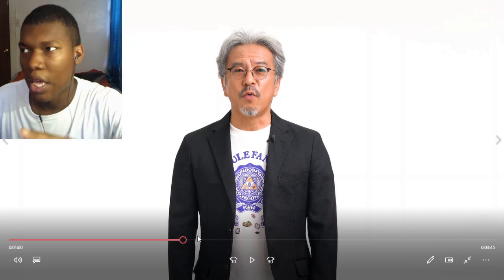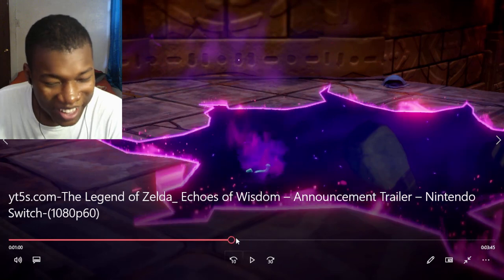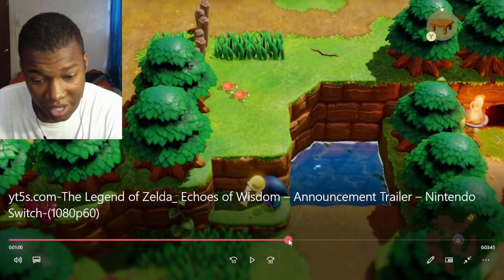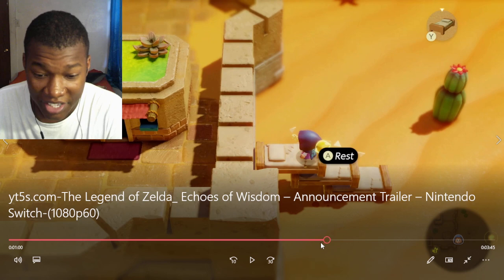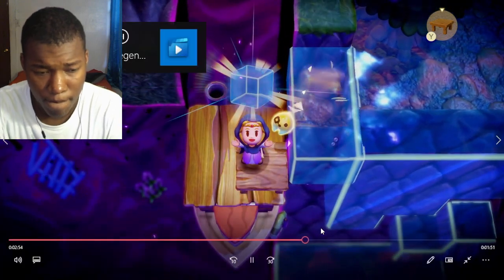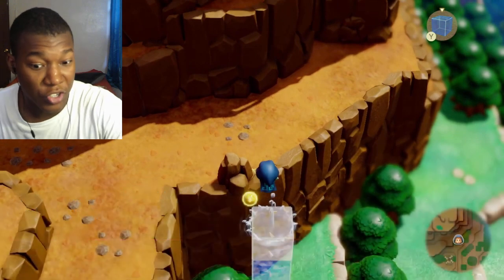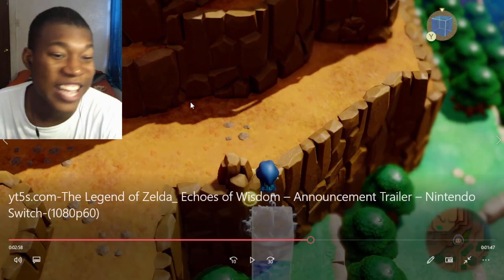If you guys don't remember, in the last Zelda game — which was last year — Link had an ability where he could go through anything. He had an animation where you point out where you want to go through and then you'd literally go through a whole boulder. It looks like Zelda has that ability too. She can make a whole water block or ice block and then go through it to get on top of things. It's crazy — the mechanics are different.